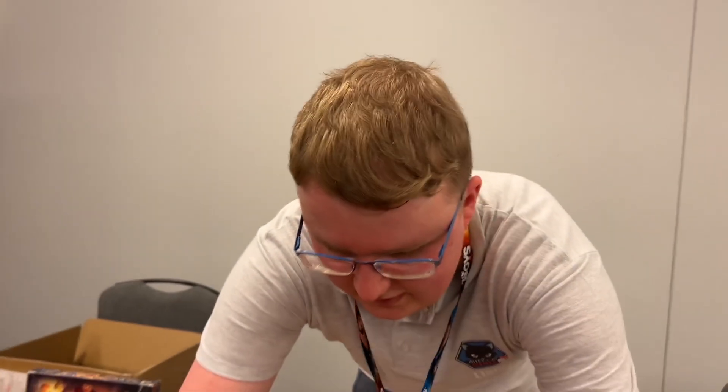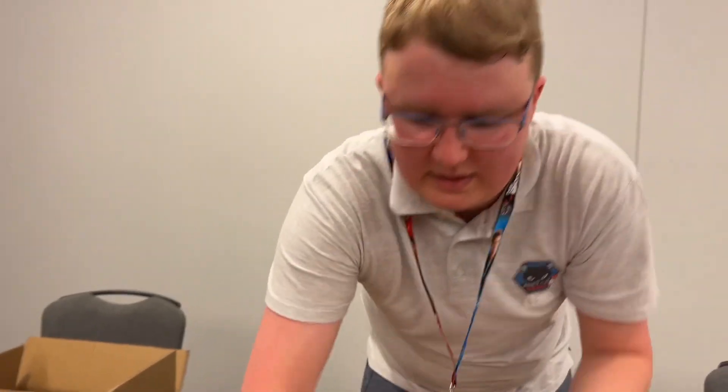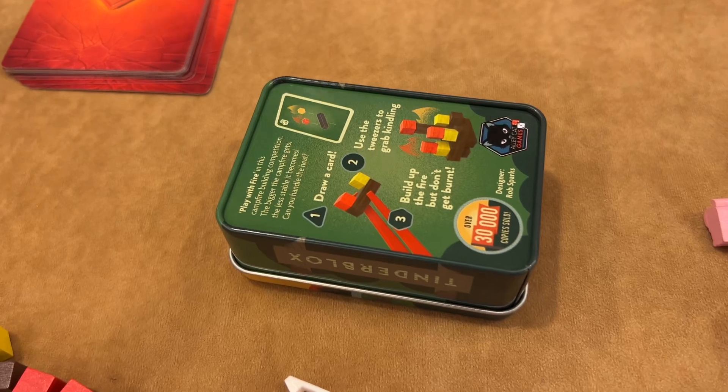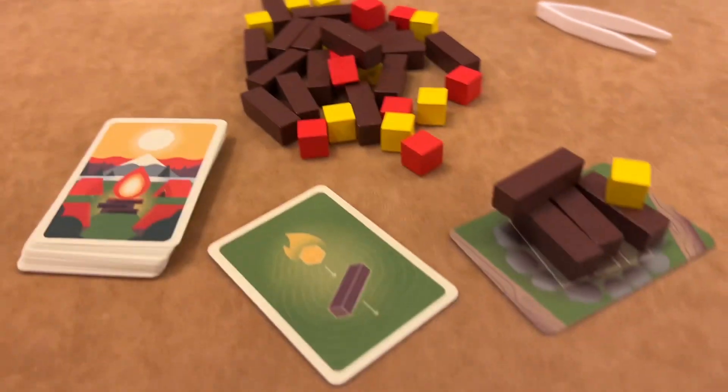If you knock pieces off the fire you're out. We clear the fallen pieces and play passes clockwise. Keep drawing cards and adding more to the fire — it gets bigger and bigger until it all collapses. Think of it like a reverse Jenga that you can take with you. If you don't have a flat surface you can play on the back of the tin — perfect for pubs or restaurants while waiting for your food.